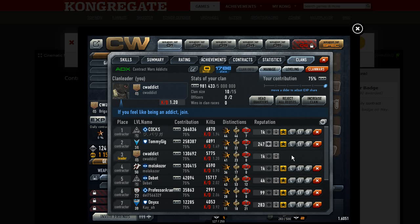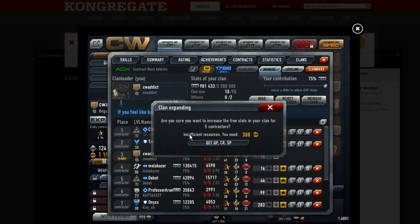But really, for me as a normal user, this is much too complicated. There should be at least a help message. If you click on increase clan and it says insufficient resources, there should at least be a message: 'Please go to the leveling tab, contribute the GP that you have to your clan — only then you can unlock five more contractors for the 300 GP needed.' That information is missing, and there's enough space to put it.